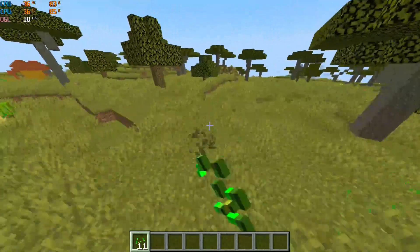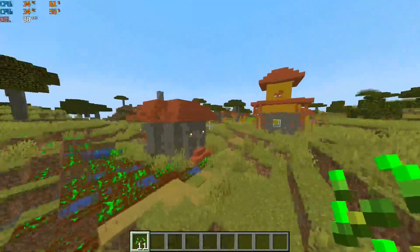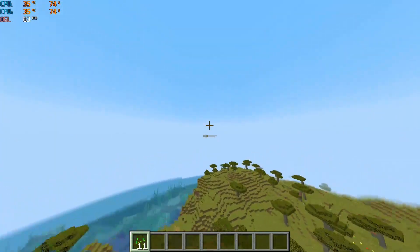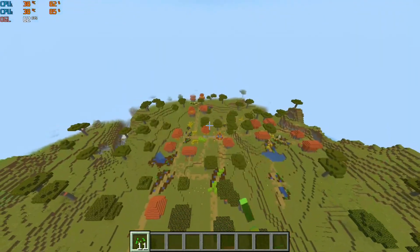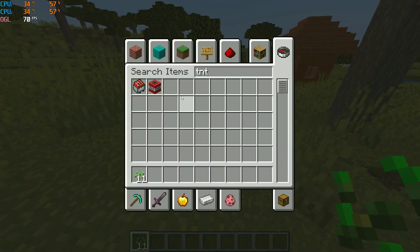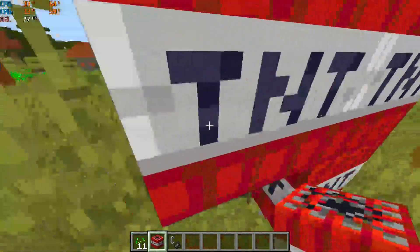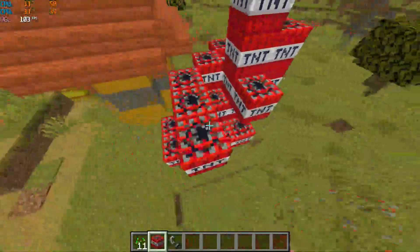If you use Sodium or Optifine, you could squeeze out much more performance. If you stay on land in survival mode you get around 60 to 80 FPS at 8 render distance chunks, which is pretty decent. When flying in creative mode with all chunks loaded you still get 40 to 50 FPS. If we do a quick TNT test to see how that performs — this wouldn't have been possible on the last machine. Keep in mind this motherboard and CPU is around 25 bucks.